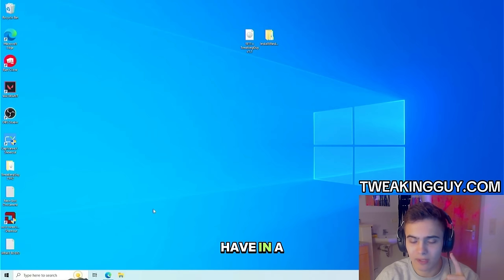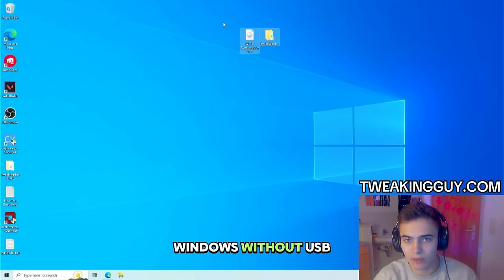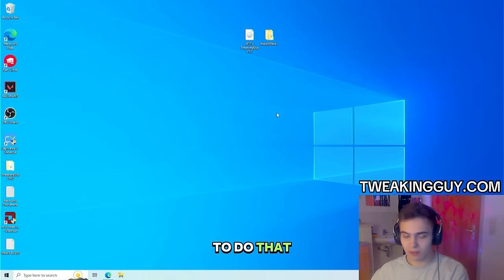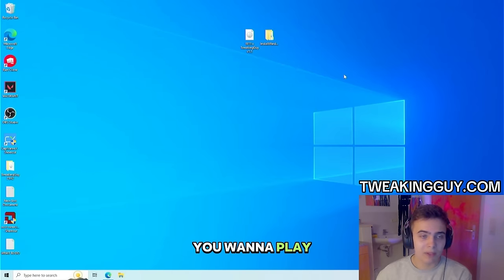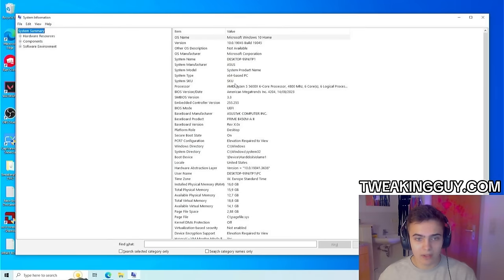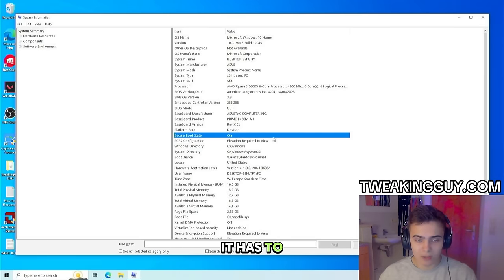Download the two files that I have in the bio: my ISO and Install Windows Without USB. First, we have to check if you can use Windows 11. To do that, press Windows key and type tpm.msc. Then check that the status shows the TPM is ready for use. If you have it, good. And then if you want to play Valorant, we have to check if you have Secure Boot. Press Windows key, type msinfo, and here in the information, Secure Boot State has to be on.